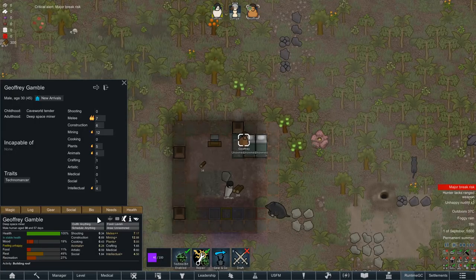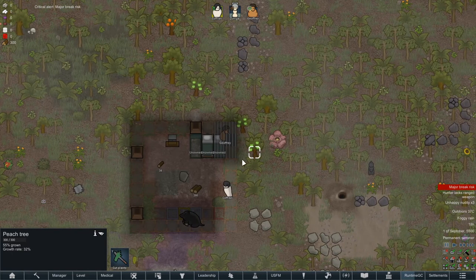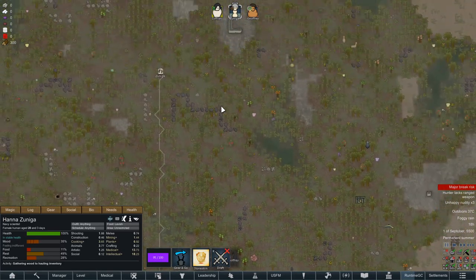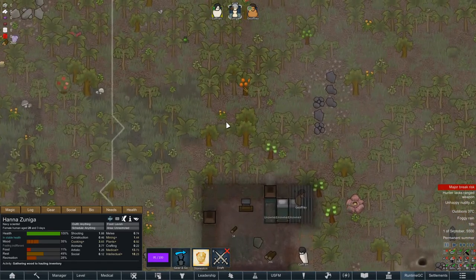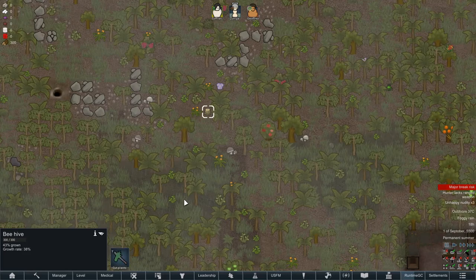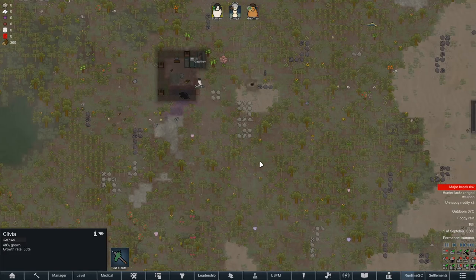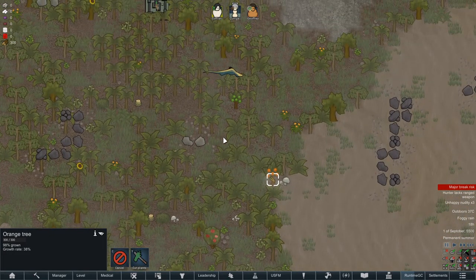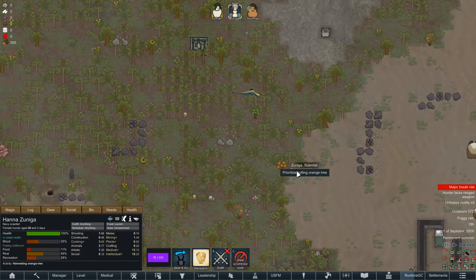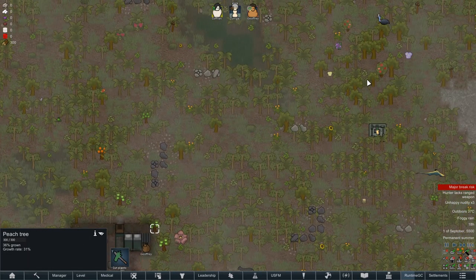Major break risk — why? Oh, you're hungry. Forgot to get you guys food. How far are you? Pretty far. Let me see if I can get you some food. There's not many food places around. You can go there, go here — that'll do for now.